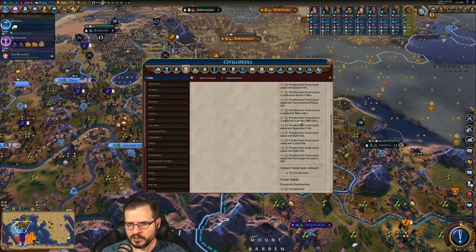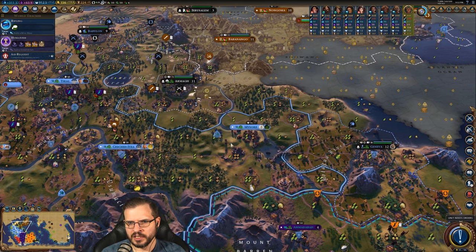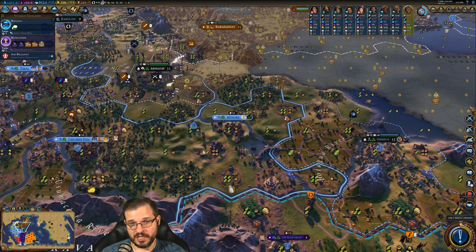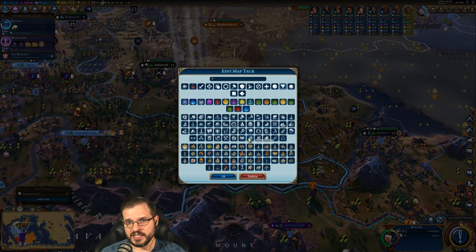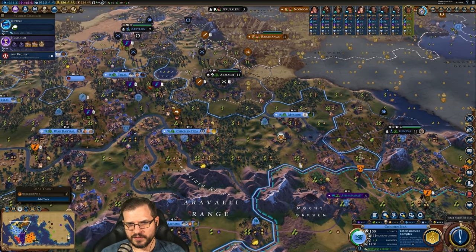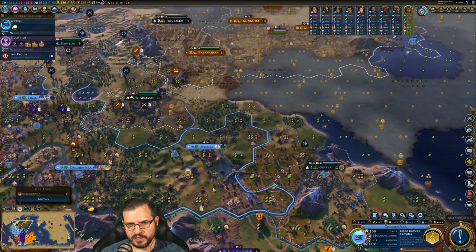Let's check — plus two from dams, plus one for every two lumber mills. Plus two production from each adjacent aqueduct. There's a dam right there, so we could put the aqueduct here with the dam there and put an industrial zone here with mines next to it. That would be a plus five adjacency industrial zone — that's not bad at all. We're still working on the dam, so if we're going to do that, we'll want to put a mine here after all. I'll go ahead and flag this as an industrial zone since we have the dam — that's really where that comes into play.